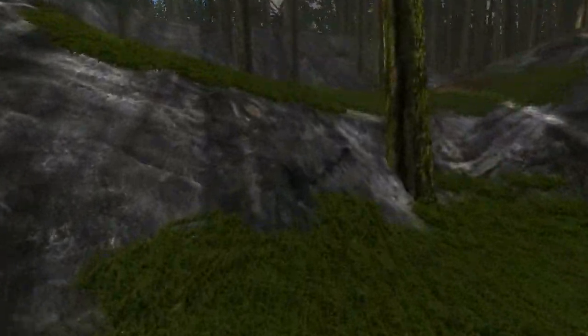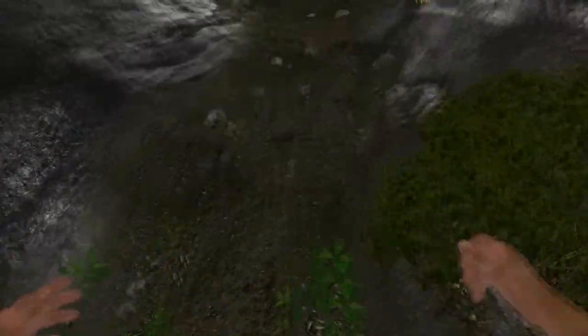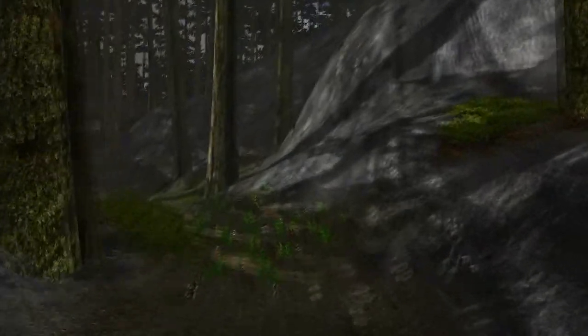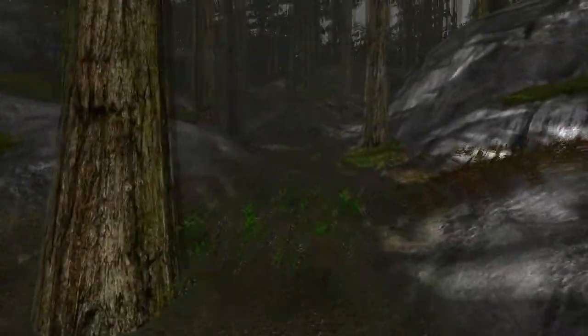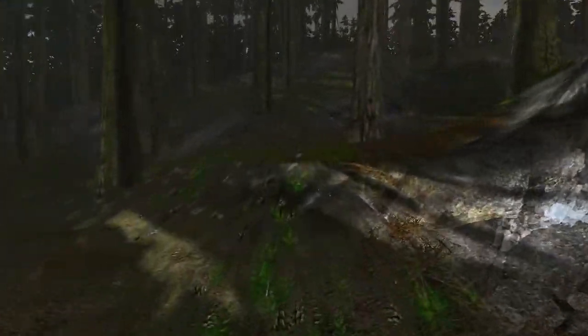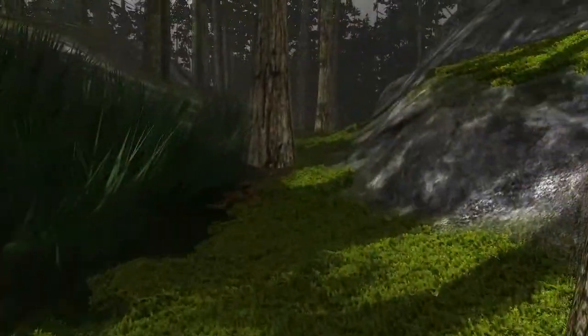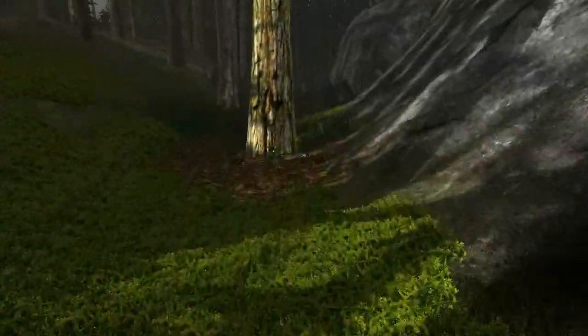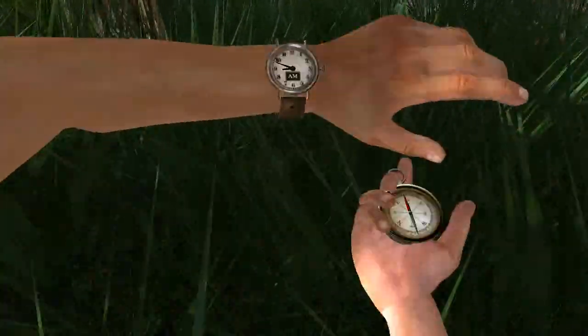You want to kind of wind around the cliff. Eventually you find sort of a makeshift trail — not much of one. Over on your right hand side, you'll see a big load of tall grass. Turn right towards the tall grass. Keep heading forward. You don't have a map, it's alright, I'll guide you.